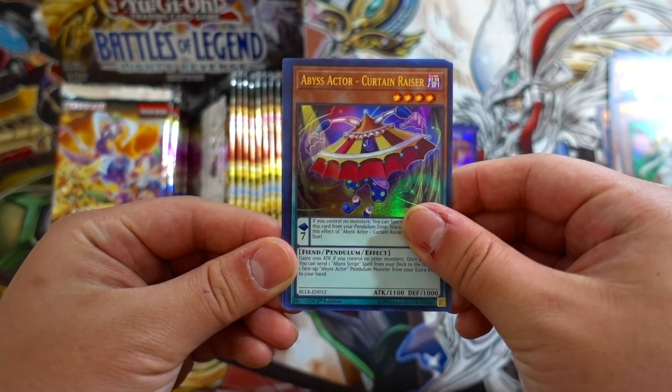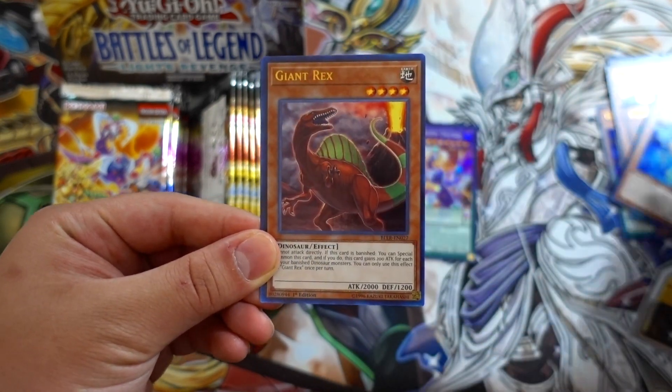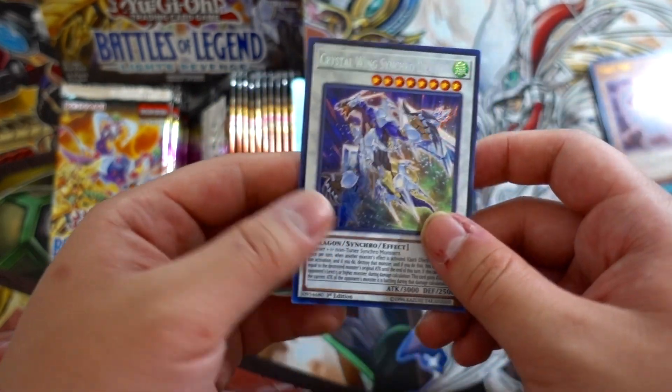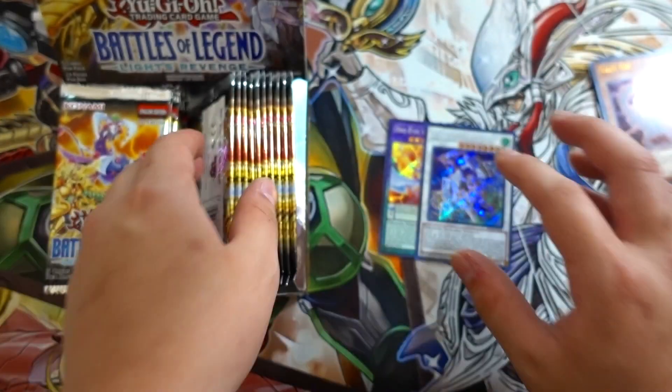So we got a Lumina, Abyss Actor Curtain or Razor, Zaphion the Time Lord, and also a Giant Rex, which is really cool. And of course a Crystal Wing Synchro Dragon, which is absolutely insane. If we get more Crystal Wings that'll be really cool.